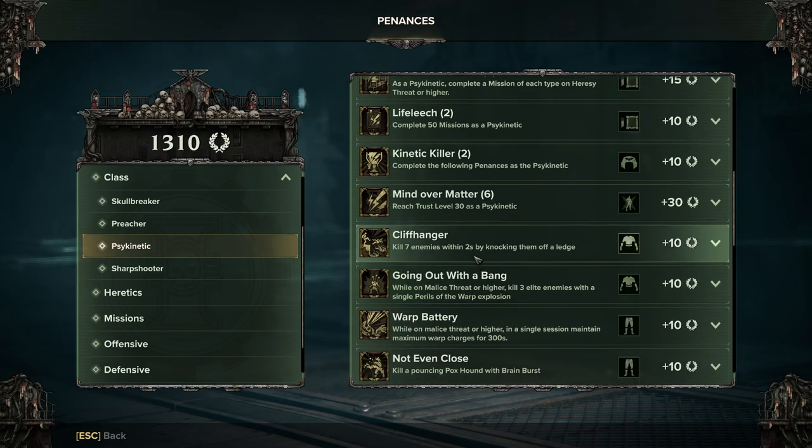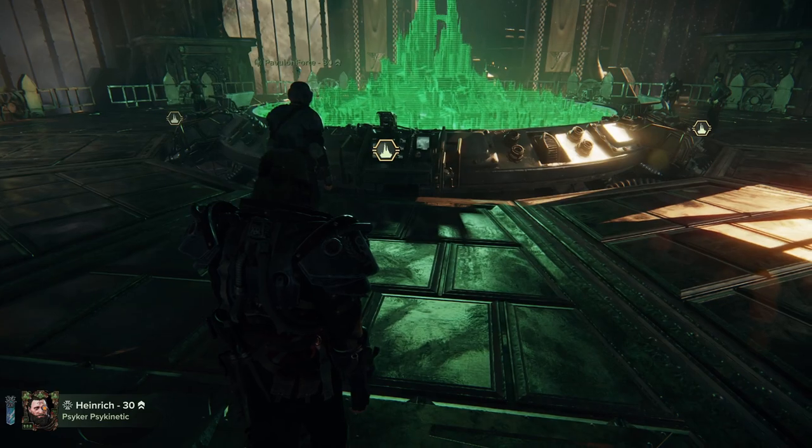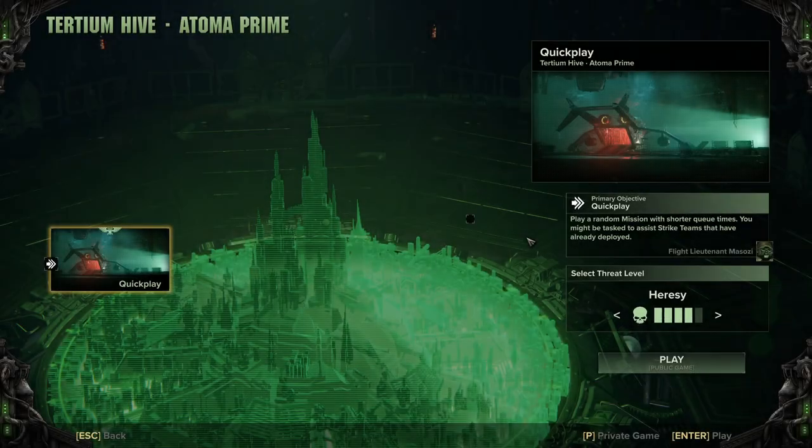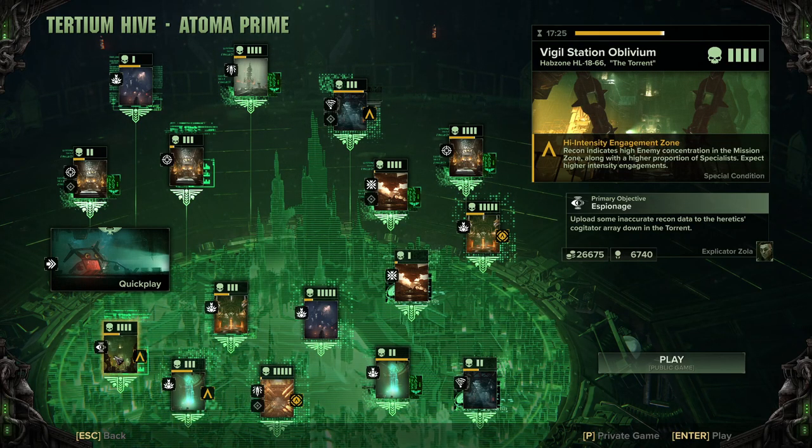Cliffhanger is quite an annoying one but there is a map which makes it a lot easier. A lot of people say do it on Chasm Terminus, but I could never do it on there.